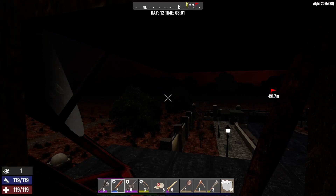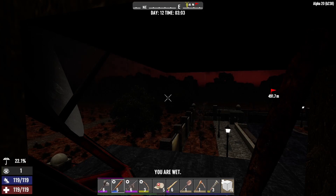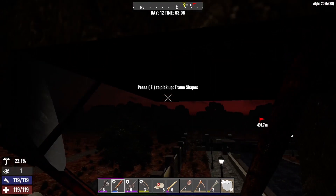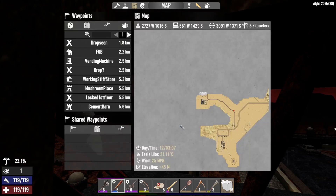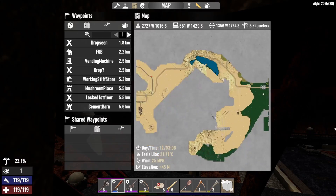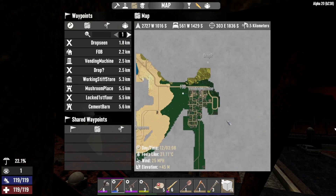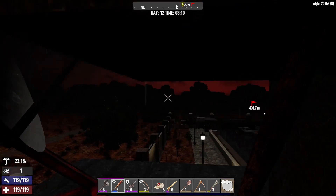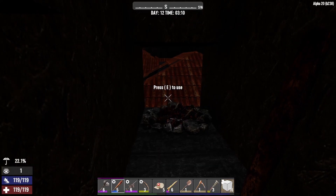Hi and welcome back to Seven Days to Die in Alpha 20. I'm Alex and I'm engineering the apocalypse. I'm currently sitting on top of the roof of the Godfather Villa POI out in the desert in my random gen world, which seems to have no real cities. But that's another problem — I haven't gone for the main loot yet.